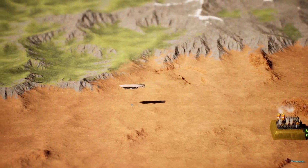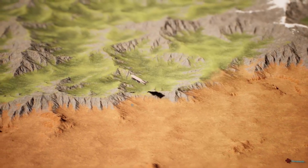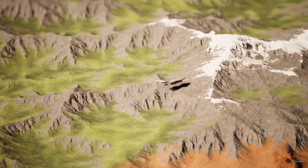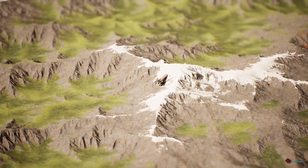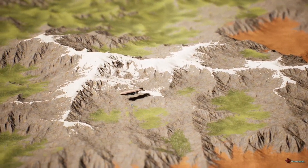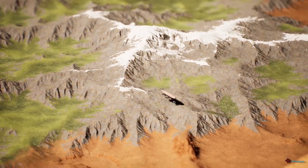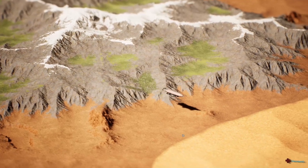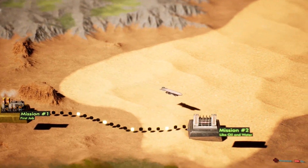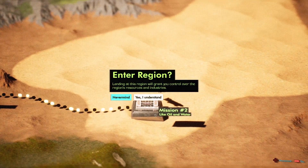We can actually explore around with the Zeppelin, which is kind of cool. We can see there's a massive desert here with a very high concentration of ore and ore materials. Our Zeppelin can actually travel under the mountains — it's just glitching through. Let the spice flow! Let's move on to mission two — we can explore the map, but we're going to mark A now. Landing on this region will grant you control of the region's resources and industries.